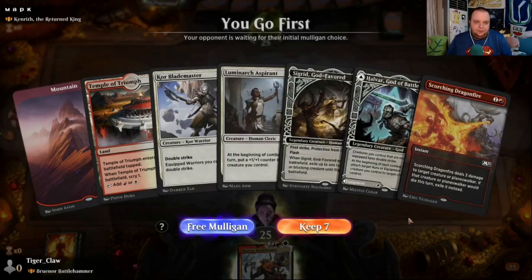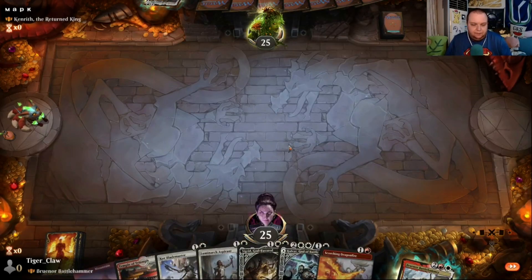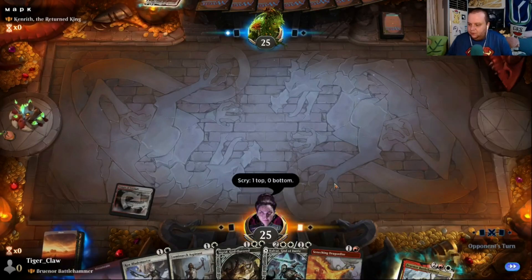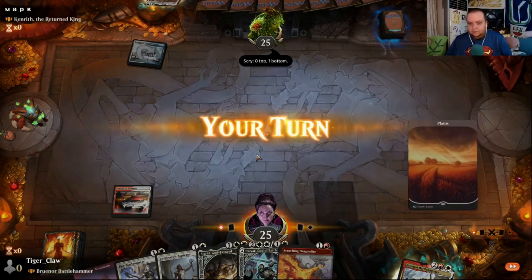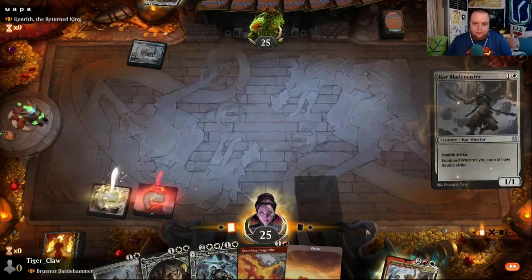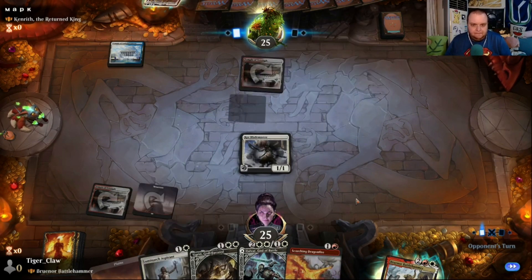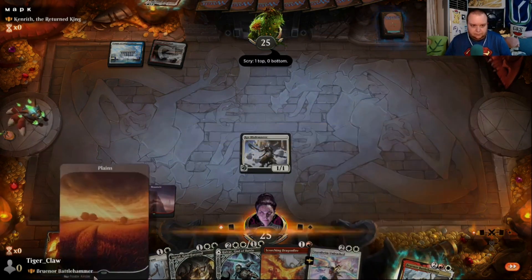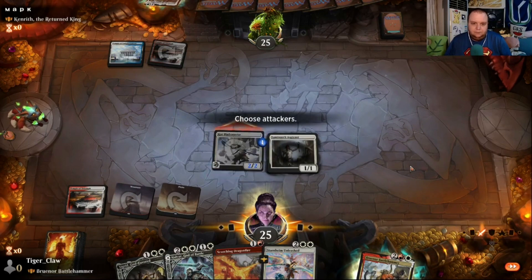Game three: do we have what it takes to joust with five-color? Yeah, this looks good — a very powerful start. I'll scry and keep a land as long as I don't have too much removal. We'll mount in, get the Core Blademaster going, and start pumping it up. It's going to start hitting hard — in for four.